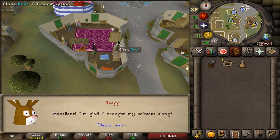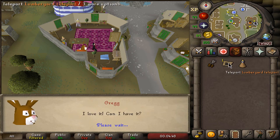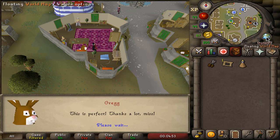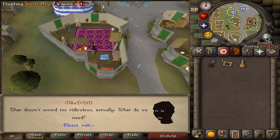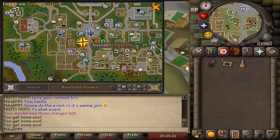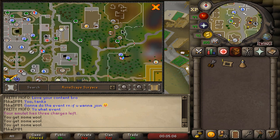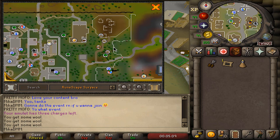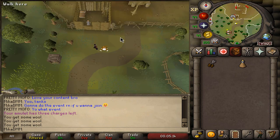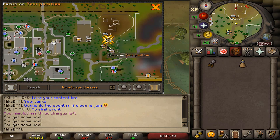They will ask you to go to the Lumberyard. Here is where the Lumberyard teleport comes in handy, but if you don't have it, feel free to just run there. If you are free to play, you cannot teleport, so you are going to run north past the gates all the way to the Lumberyard in the northern part of Varrock. Since we are doing this the fastest way possible, we are going to teleport there. If you still didn't understand where the Lumberyard is located, it is right over here, very close to Varrock — very simple to get to.